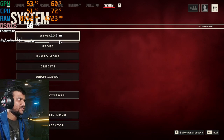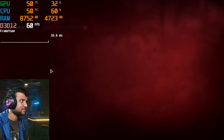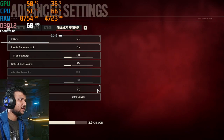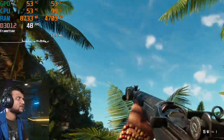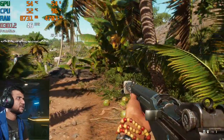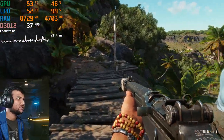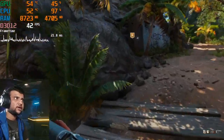This is the last test — FSR on low settings, running FSR 1.0. We're hitting 50+ FPS. The frame times are improved somewhat, though there are still some large spikes due to the display capture — nothing I can do about that.